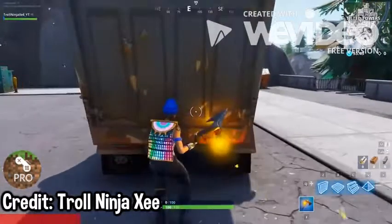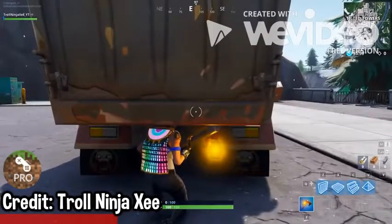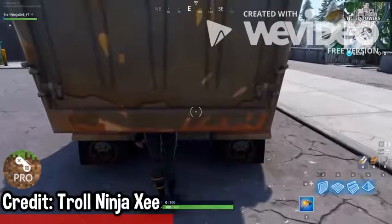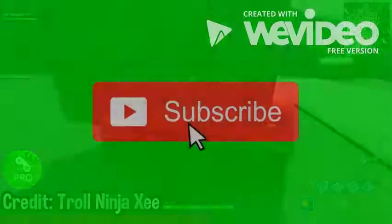What you gotta do is crouch into the truck just like this, and once you've crouched into the truck, do an emote like Regal Wave or T-pose, and you'll be able to stay just like that — completely hidden in there. If someone is smart enough they'll see you, but most people will just ignore you.